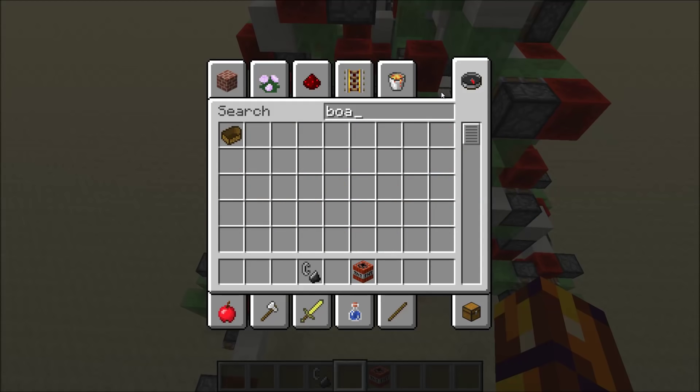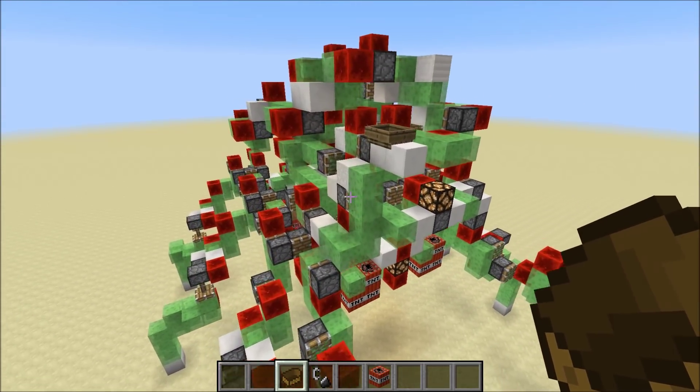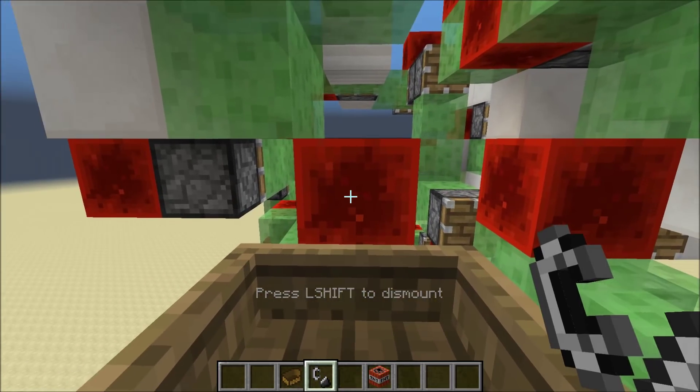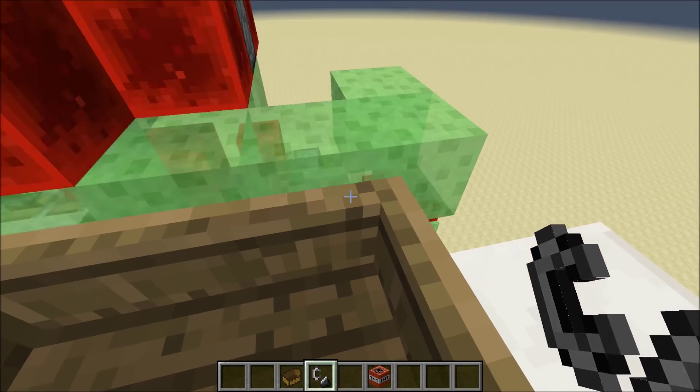Let's look for a boat — there we go. This is basically where the cockpit would be. You can hop on the boat and use a flint and steel on the redstone block behind you. And once you do that, this thing will start moving.